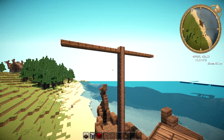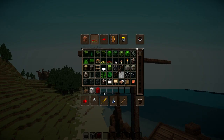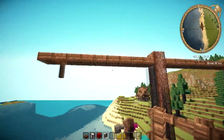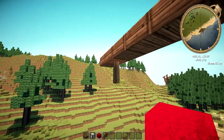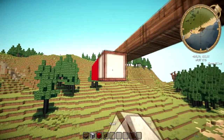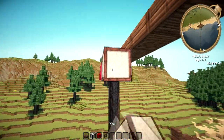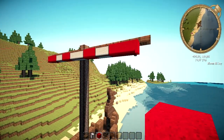What we want to do next is place some fences, so we also need the fences. We want to place the fences one block inwards, kind of like that, and that is where we're gonna connect the sail to the actual build. We're gonna place three of red, then two of white, then two of red, then three of white, then two of red, two of white, and three of red — so that's the upper layer of the sail.